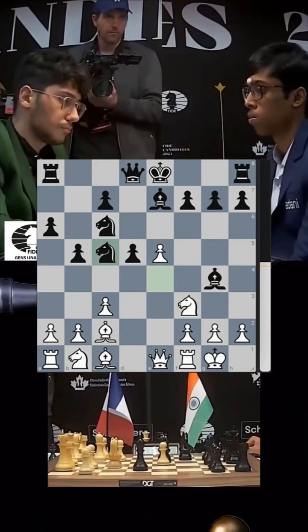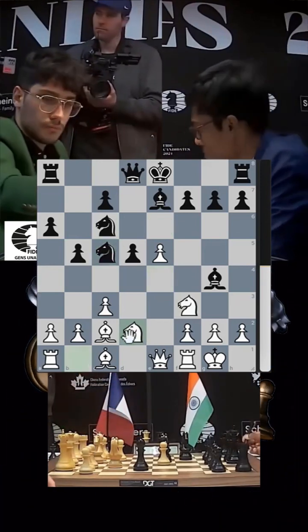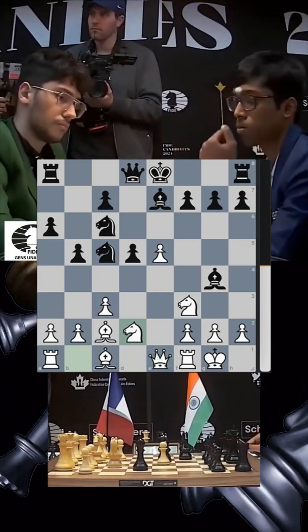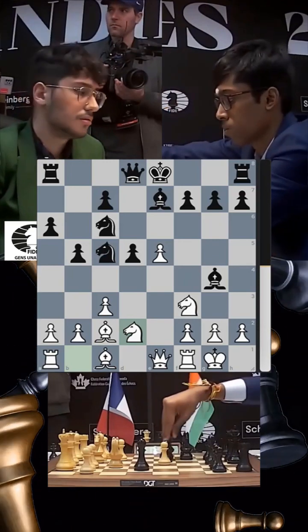Pragnananda is well prepared and goes knight c5, already trying to put his knight on e6. Firuja defends his knight on f3. You might be confused by queen e1 — is it a novelty? Not really; Gukesh has already played it against Yakuboyev, so it's a well-known move.